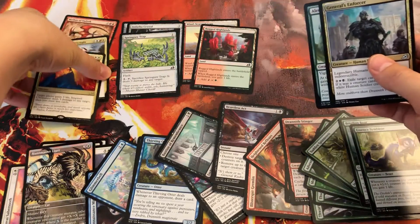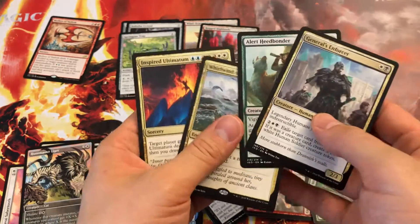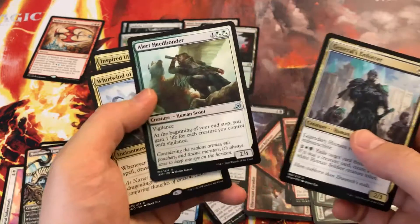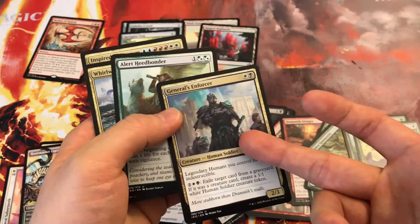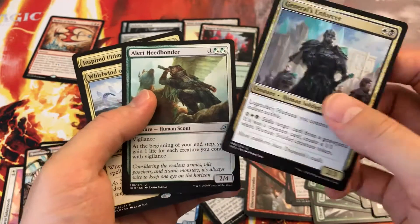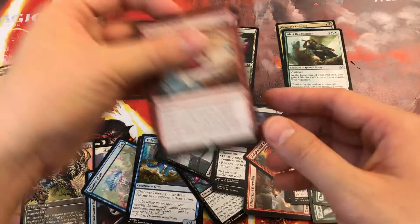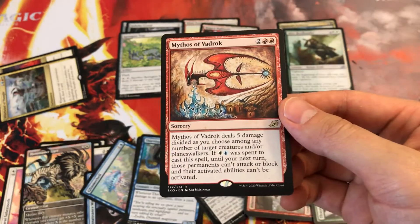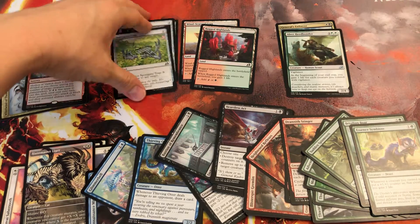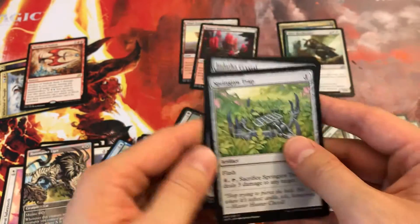As far as reasons to go a certain color, we do have these cards. I'm not inclined to play the ultimatum just because decking is a thing — it's four mana, do nothing, and we don't have that many non-creature spells. This could essentially be a red spell — we don't really need the white-blue part; it could just be four mana, five damage divided among creatures and planeswalkers. Spring Draw Trap — probably not. Don't need the crystal or sleeper dart, so probably not going to be looking into artifacts.